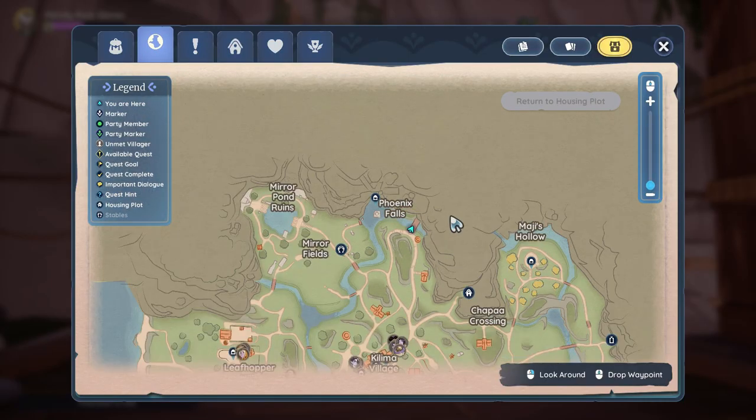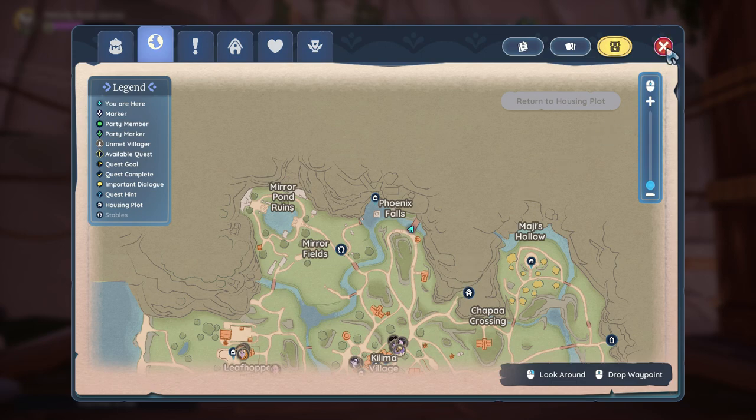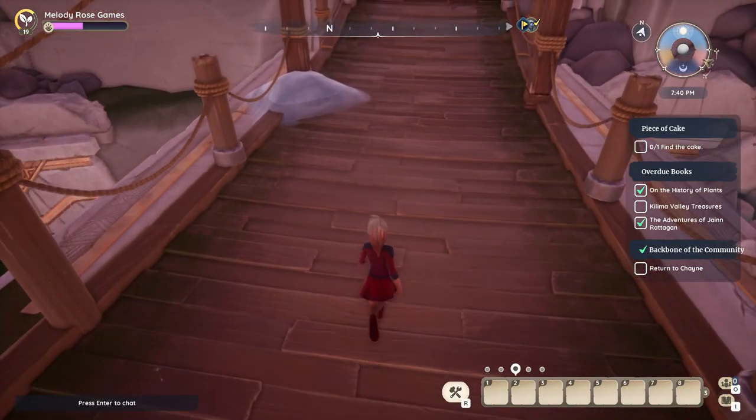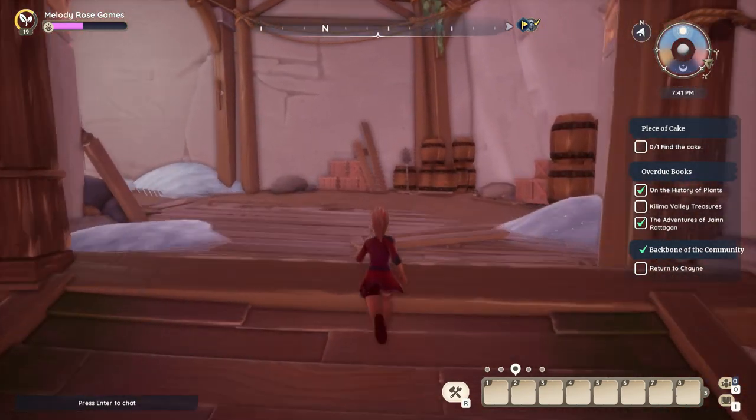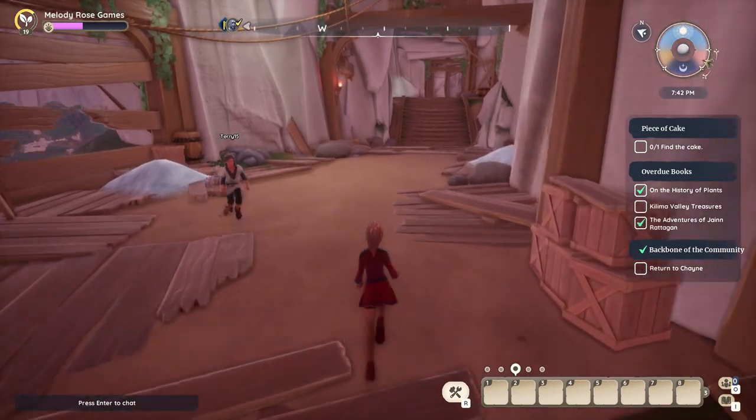Here we are on the map — you can see my little blue arrow. We're going into Phoenix Falls. Just in case you forgot where it is: Kilima Village is down here, it's straight north of Kilima Village, Mirror Fields is to the west, and your house is to the east. There's no map once you get in here, so I wanted to show you on the map before we go in.